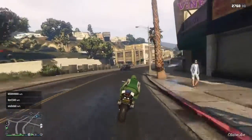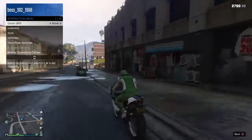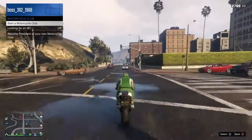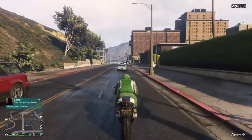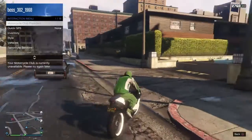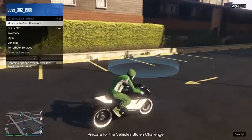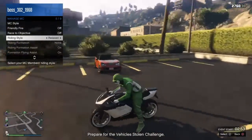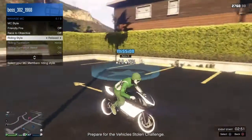What you guys want to do is open the interaction menu, go to motorcycle club, and start up the motorcycle club. Once you become an MC president, go back to the interaction menu, go to motorcycle club president, manage MC, and set your riding style to relax.